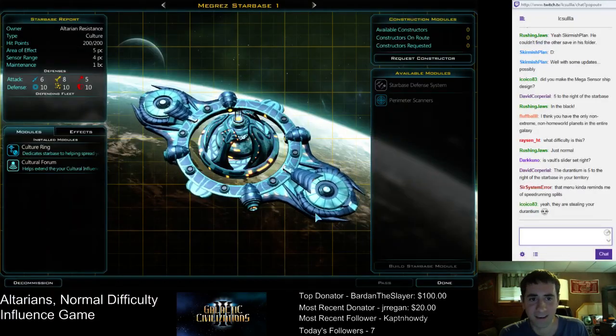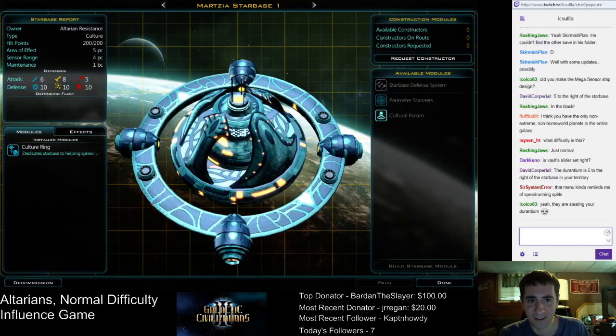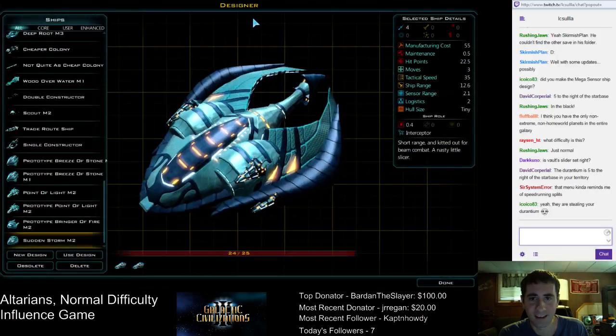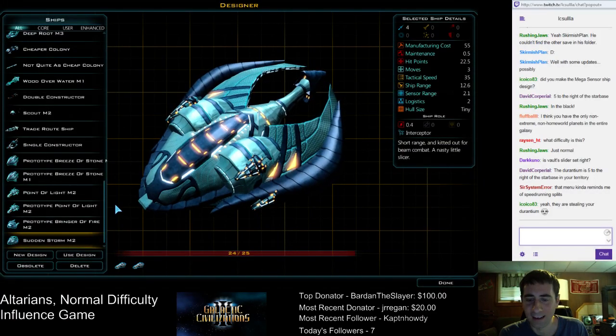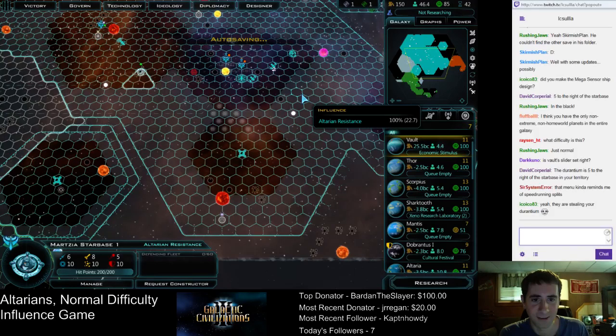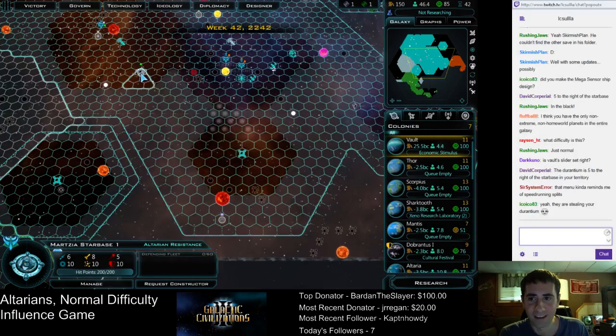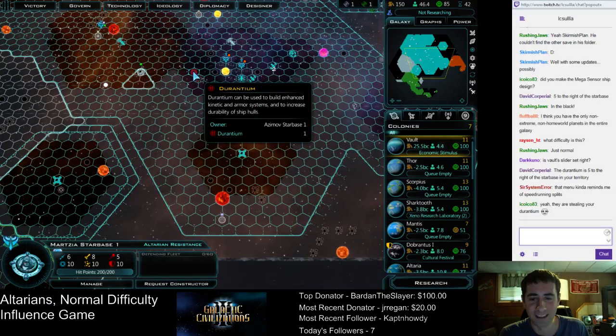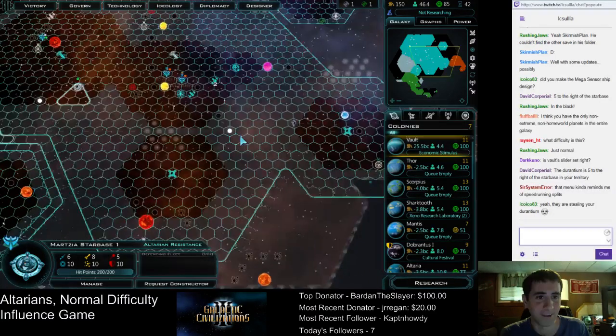This starbase has the culture ring and the culture forum. This one will need a constructor for the cultural forum. Let's design ourselves a sensor ship. Actually, we're about to finish orbital manufacturing — let's finish that tech because then we can do a bigger hull size. Do the small hull size. They are getting crushed on that. I don't know how they can mine the Durantium when it's not even in their territory, but apparently it's possible.